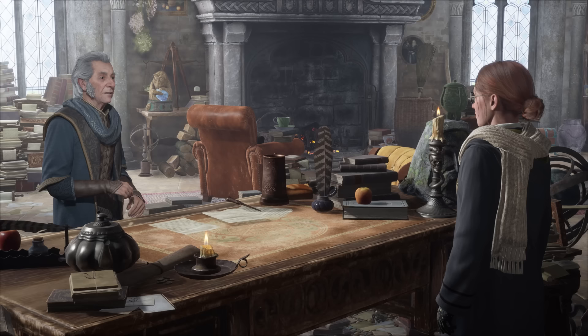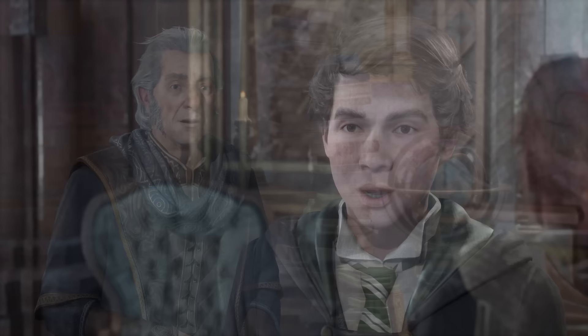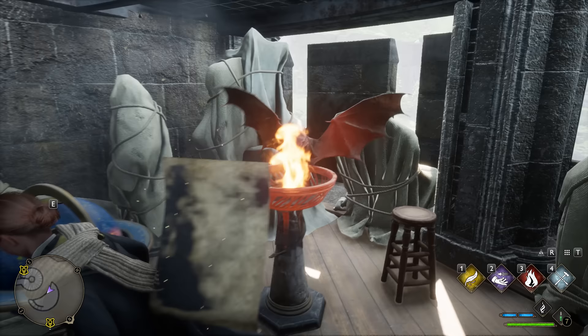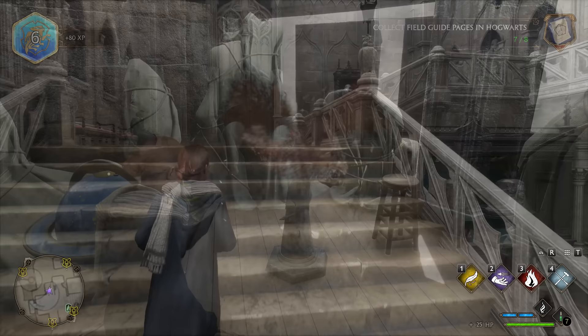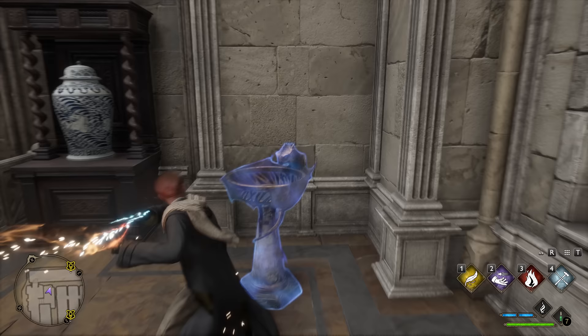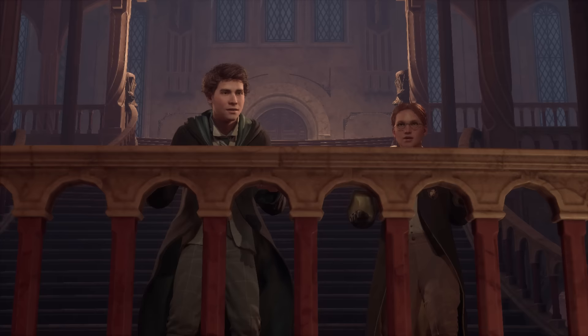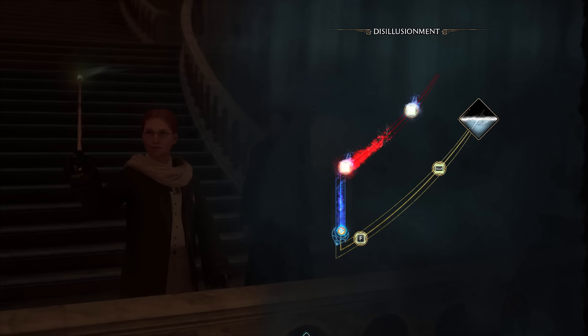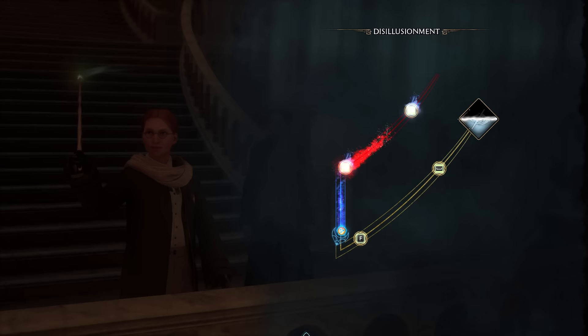After practice on the training dummy and returning to Professor Fig, you'll find he's being summoned away and you're on your own for a while. Luckily Sebastian might help you get into the library. But first: you now have access to the fifth and final way of obtaining field guide pages — using Incendio or any other fire-based spell, you can light all braziers with a small dragon carved into them, although they can sometimes be easy to overlook. Don't worry if you find some your Incendio can't reach; you'll learn a longer-range fire spell soon enough.